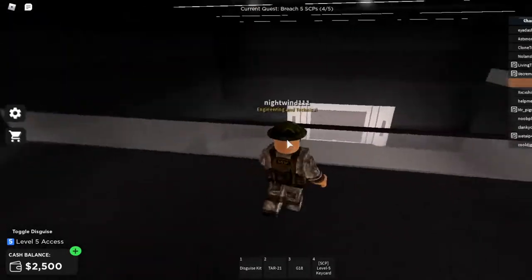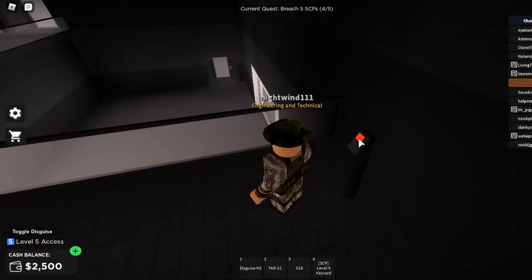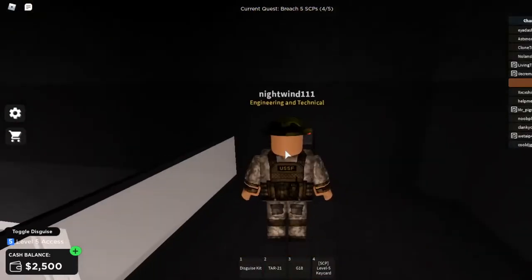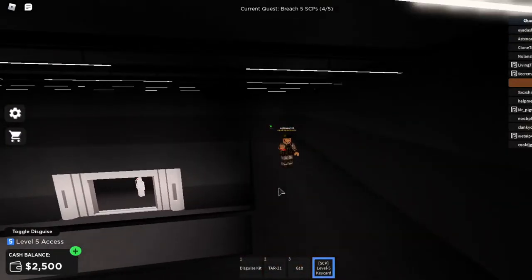Big containment zone, okay. What's this button do? Do I press it? Oh, do I need my key card out? I probably do. Yep, there it is — it's open. There's 096.